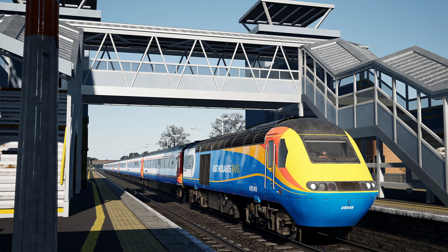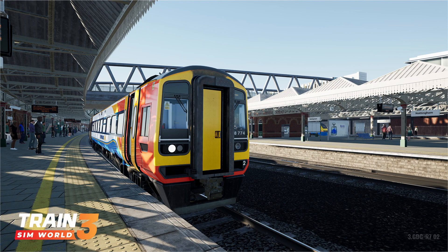Train Sim World 3, Midland Mainline, Leicester, Derby and Nottingham route add-on is available now on Xbox One, Xbox Series X/S, PlayStation 4, PlayStation 5, Epic Games Store, and Steam for £29.99, $39.99, €35.99.